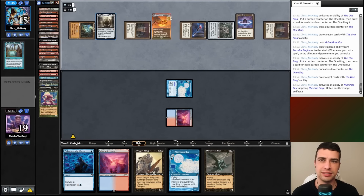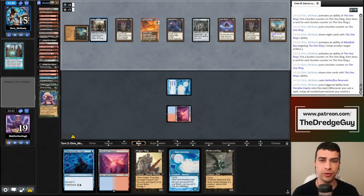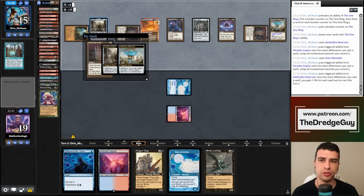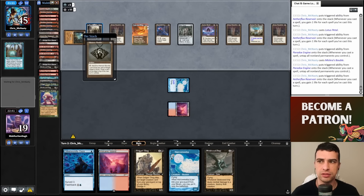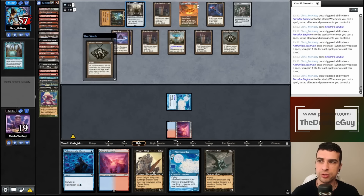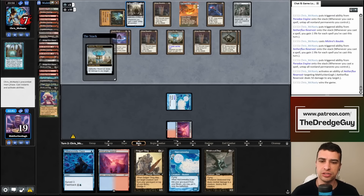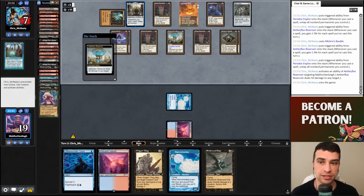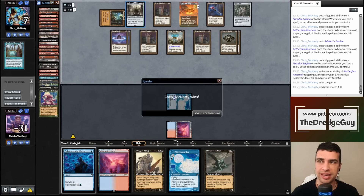My opponent is building their mana pool — nine cards in hand, each artifact untaps all non-land permanents. They also have the One Ring. One Ring plus Paradox Engine plus mana plus spells is already a win. I'll cut here and let you see the finish. Many spells later, my opponent is still playing the One Ring — it already has eight counters so they've drawn almost their entire deck. Flux Reservoir is their win condition.